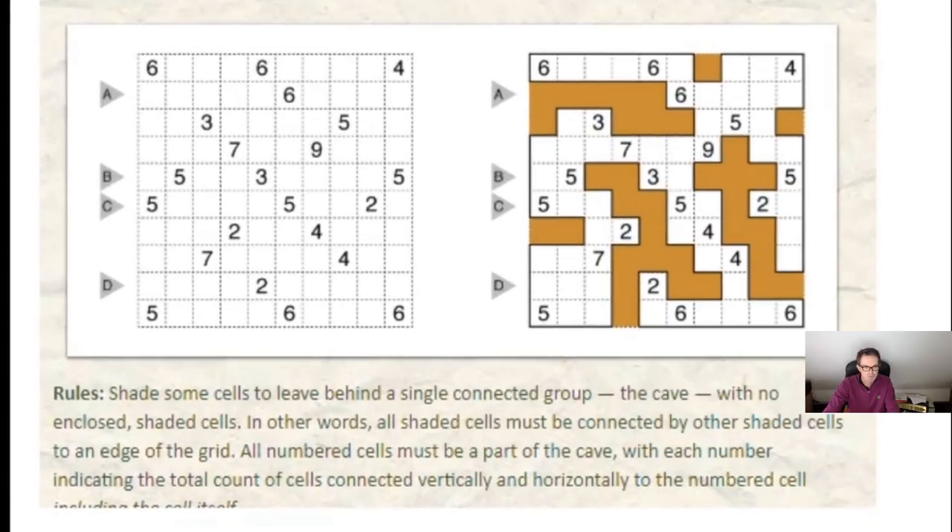So there are some rules on screen. We need to shade some cells to leave behind a single connected group — the cave — with no enclosed shaded cells. In other words, all shaded cells must be connected by other shaded cells to an edge of the grid. Now this is so important. You can see in this solution here that the shaded cells all reach the edge of the grid, so there's nothing isolated in the middle.